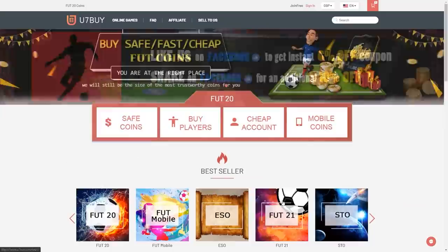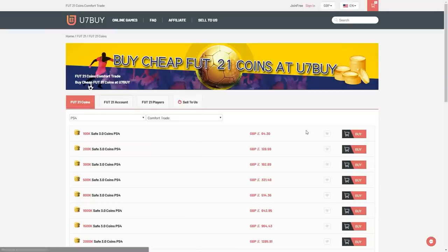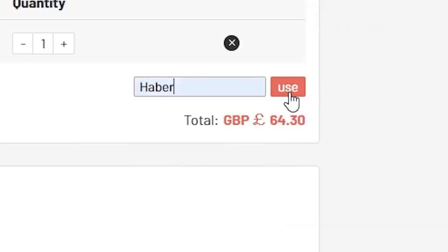For cheap, fast and reliable foot coins, check out u7buy.com. There is a link in the description and use the code HABER to get yourself a discount on all of your orders.